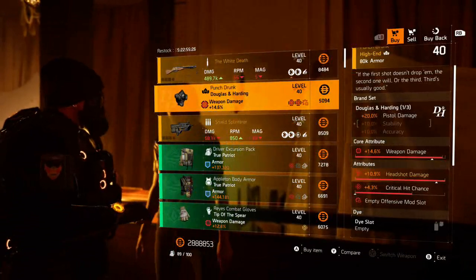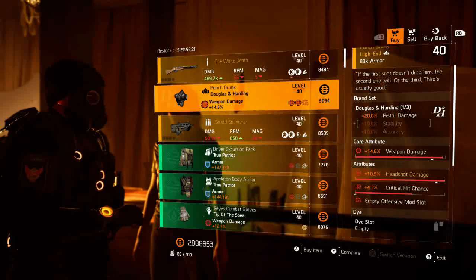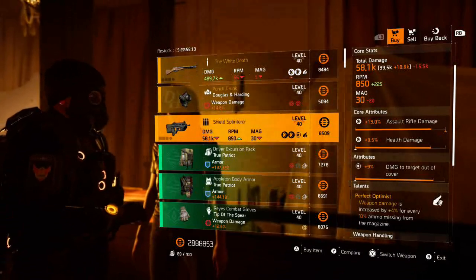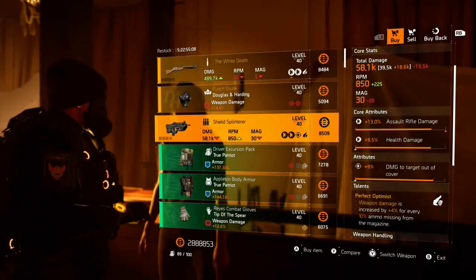Next we've got a Punch Drunk mask with 14.6 weapon damage, max headshot, and 4.3 crit chance. And if you've been a good agent and killed all your original DC hunters, you'll have the Shield Splinterer again - this one looks pretty awesome.